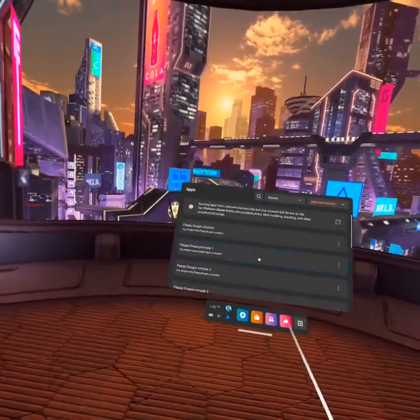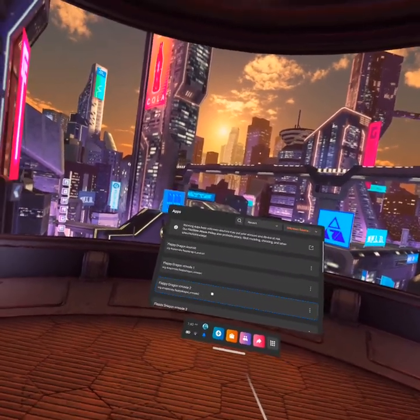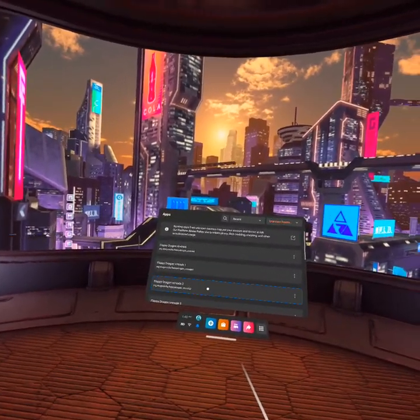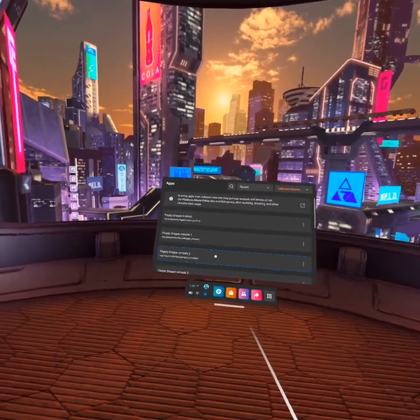Oculus would never approve that app for sale, because it's just the game running on a flat screen — they want more than that. So VR Mode 2 is the exact same thing, but it adds the ability to add depth to sprites. You can pop them out from that little screen.